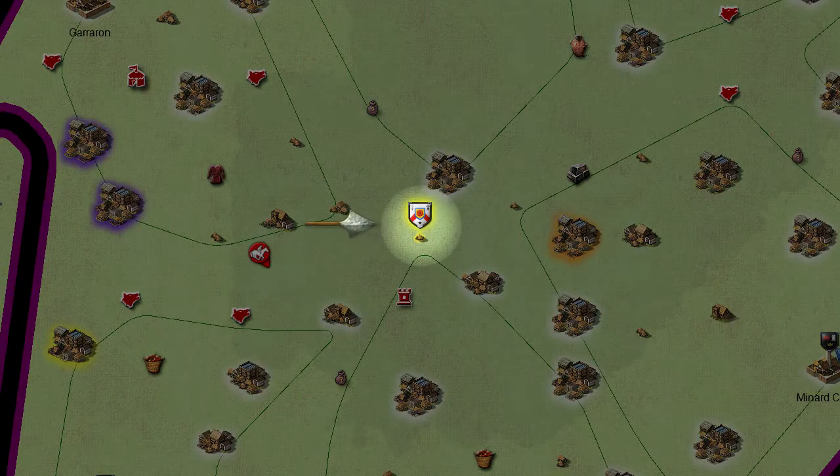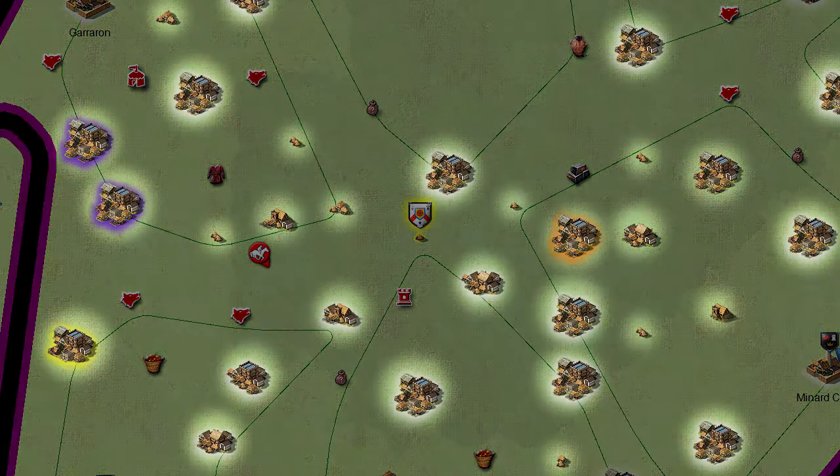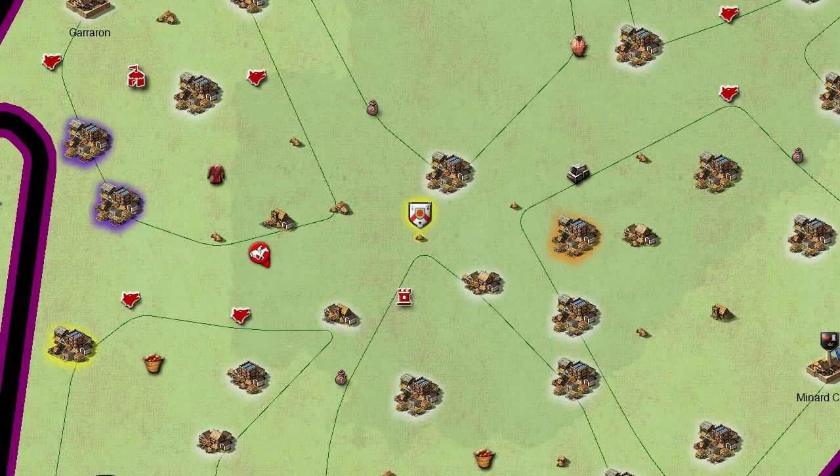This is your village. Left-click to select it. The size of your village icon is dependent on how many buildings you have in it. Every village you see on the map is owned by a player. Players can own more than one village. At the highest level, players can own a total of 25 villages.